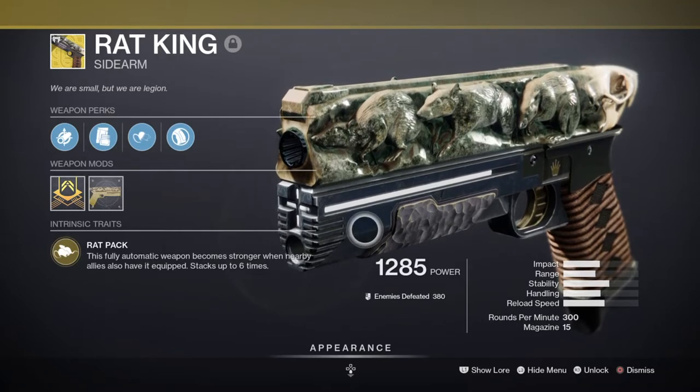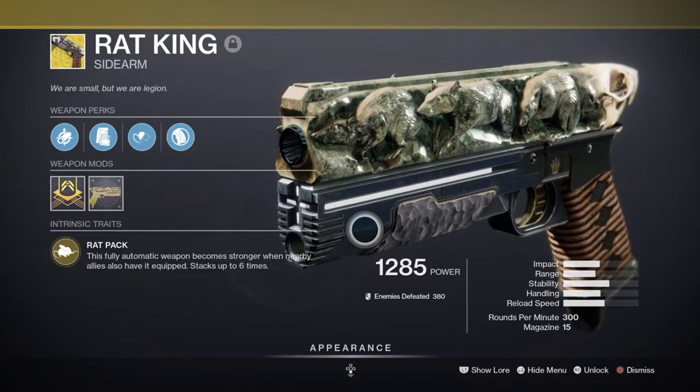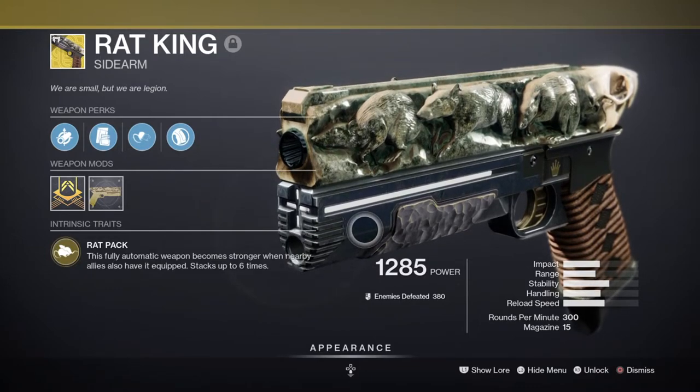If you don't have the exotic, it's not the end of the world — this leaves you with more room to add weaponry that can greatly enhance your abilities, such as Wellspring, Osmosis or even Thresh.